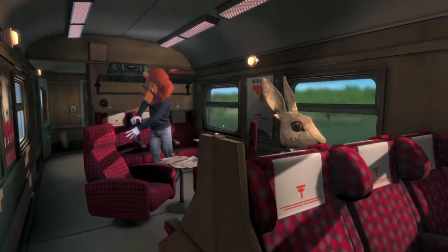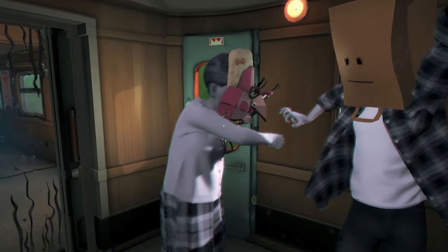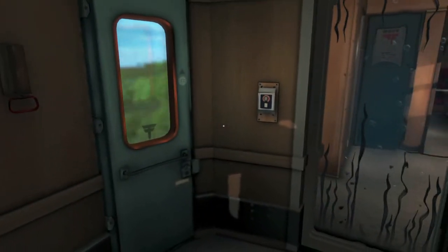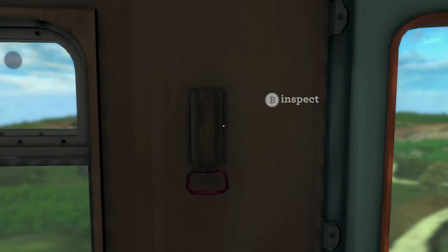What you want to do is ignore them for now and then head to the back of the train car. You'll notice that there is an emergency exit lever to the left, right next to these fine folk. It is not this brown button but instead this lever to the left of the door. So make sure you pull that to get yourself an achievement.